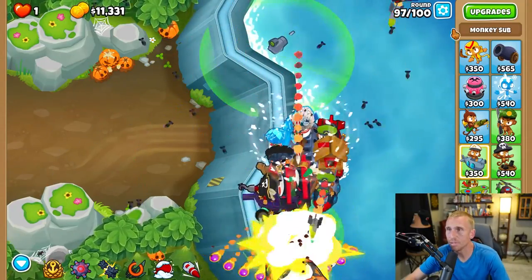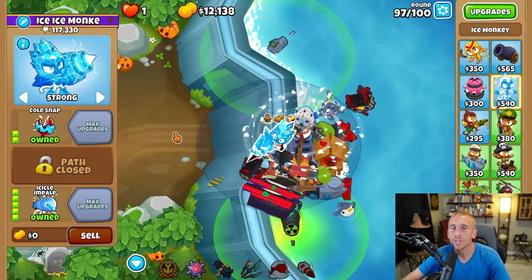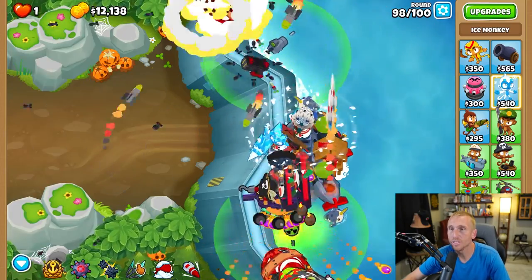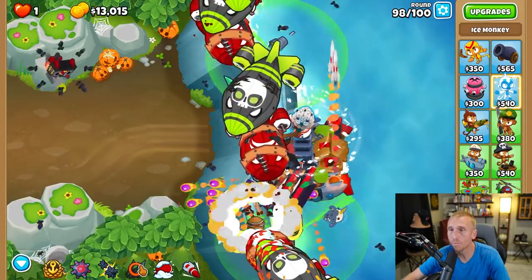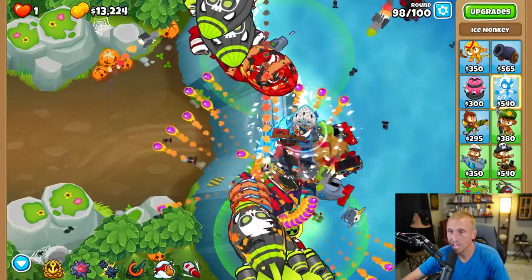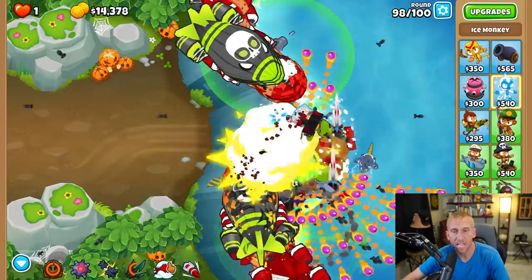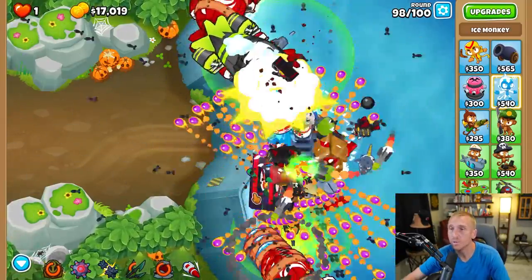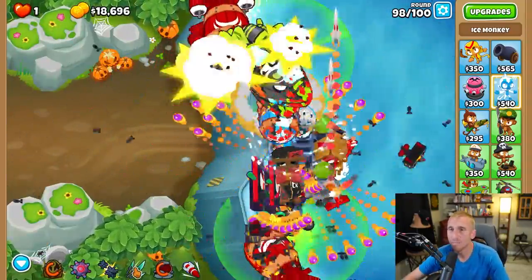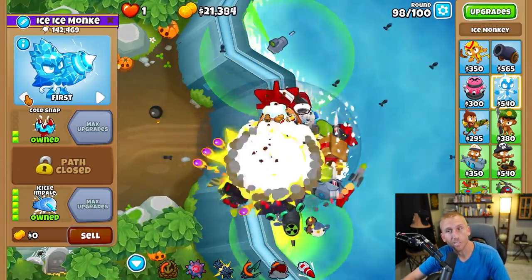You can pull round 97 to speed it up a little, but make sure auto start is off for round 98 because 98 is a terror. First, put the Ice Monkey on First targeting because ceramics will get through if you don't. As soon as ZOMGs are on screen, pull them with the boat. When everything clusters up in the middle, use your first ability, then freeze everybody too — with the top path, they stay a little frozen. As soon as the boat pull comes back, use it again. Round 98 is a breeze — a long-winded breeze, but it works.